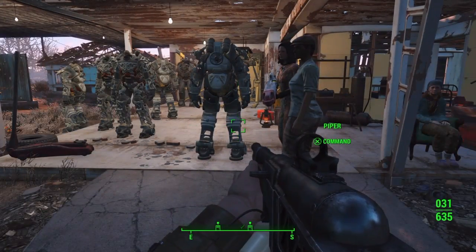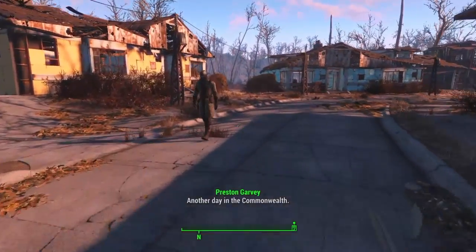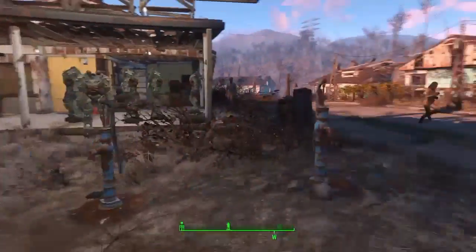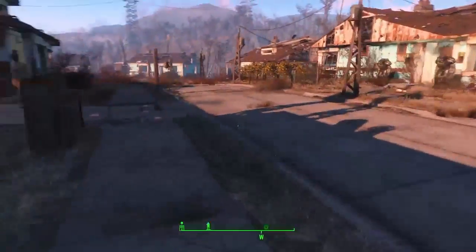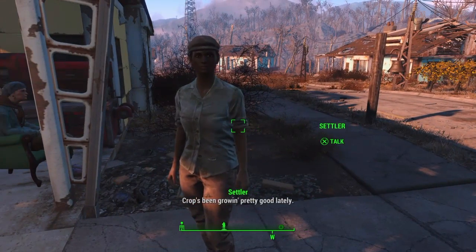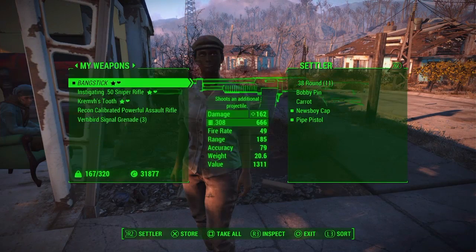Have you ever wondered about the defence of your settlement, moving beyond auto turrets and artillery? You've got the hero characters knocking about — there's Preston, Strong is about here somewhere, Piper, and there's Dogmeat behind that picket fence. But the average settler tends to be equipped with a pipe pistol, which is pretty naff.